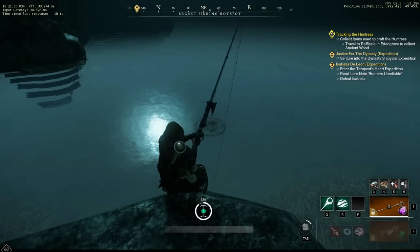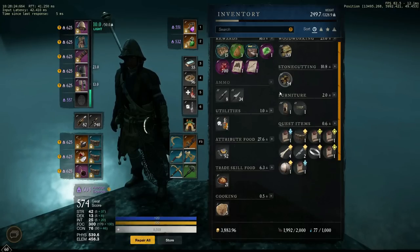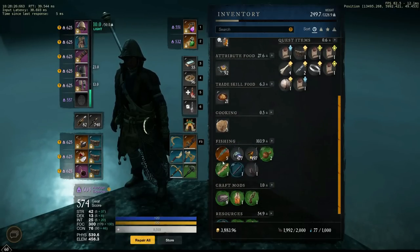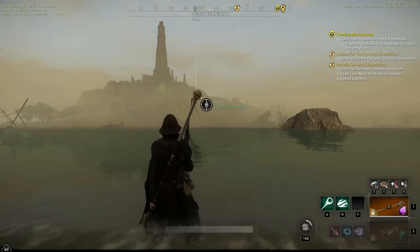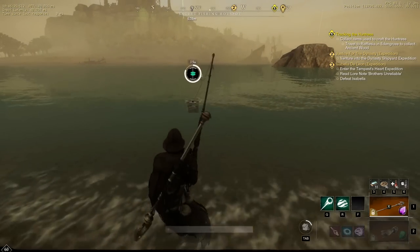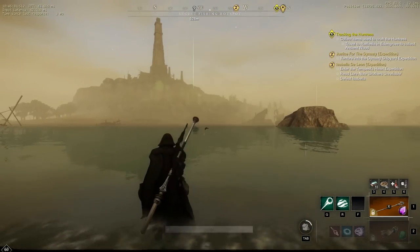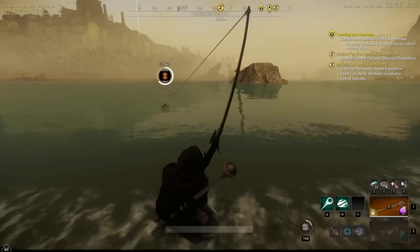I pulled in 15 treasure chests and 5 legendary fish from the first hotspot. Although I was excited, I wanted to be sure this wasn't a fluke, so I decided to continue fishing for around an hour. And during that entire time the results never changed — every cast was a treasure chest or a legendary fish. Soon I started thinking maybe there was a bug and this had nothing to do with my setup.